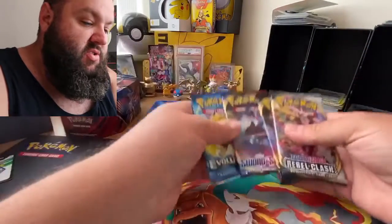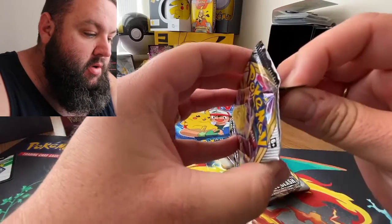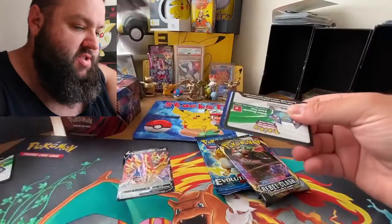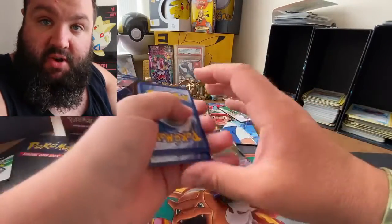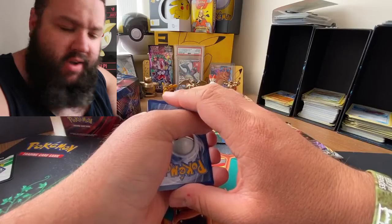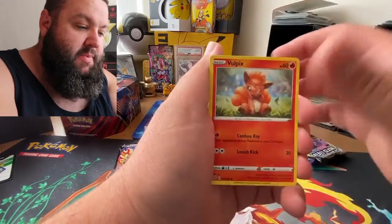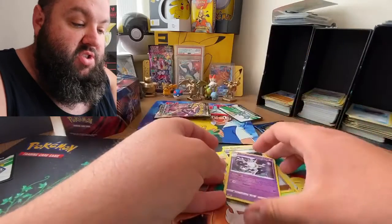We'll do Rebel Clash first because I'm really interested in that. It opens normally, maybe even a bit harder than usual - just a cut, maybe I'm being paranoid. We start with a white code card - one, two, three, four. We're playing the guess the energy game, count from three to one. Three, two, one - I'd have guessed fire! Yes! Scoop Up Net, Heracross, Electrode, Applin, Darumaka Galarian form, Bunnelby, full art picks, a Phantom Orlando reverse holo, and a Galarian holo rare - nice touch, though I've had so many of those.